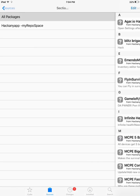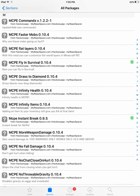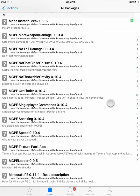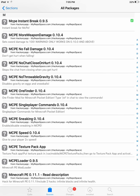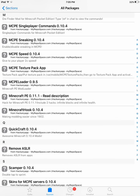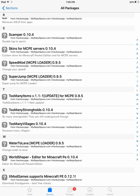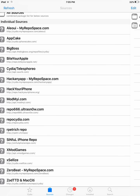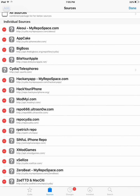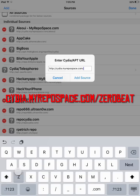It has all kinds of Minecraft hacks — as you guys can see, the no fall damage hack, non-throwable gravity mod, survival mod, and many other things related to Minecraft Pocket Edition. The next repo is cydia.myrepospace.com/zerobeat.